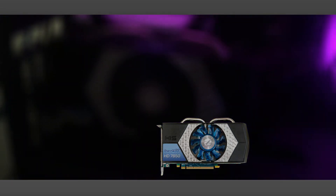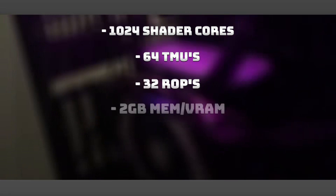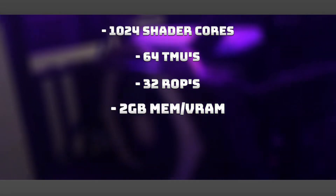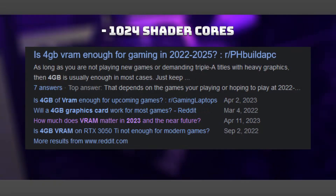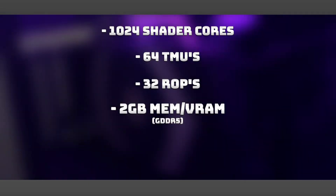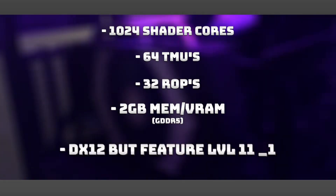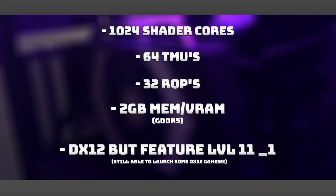Onto the specifications on this mid-ranger from 2012: 1240 shader cores, 64 TMUs, 32 ROPs, and 2GB of VRAM. Even 4GB is starting to be the bare minimum in 2023, so that's a little rough. That VRAM is GDDR5 on a 256-bit bus. As for DirectX support, it is technically 12, although the feature level is 11. But we can still run DX12 games, and it gets by pretty well.